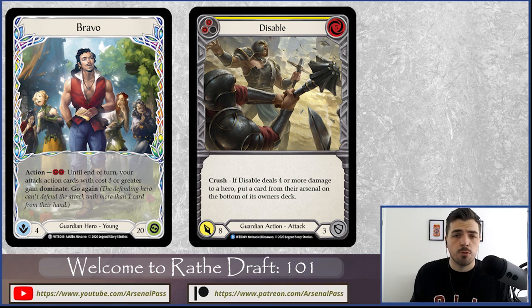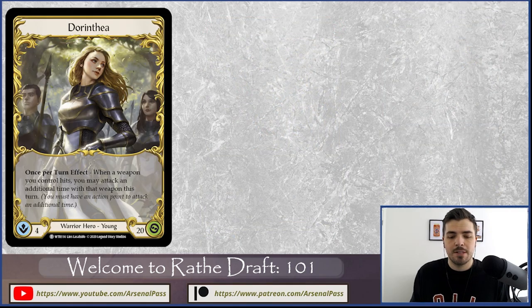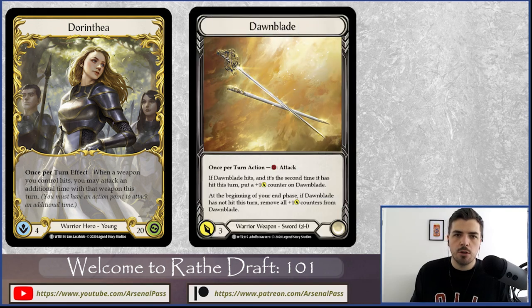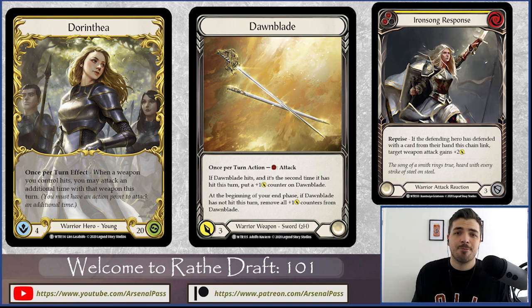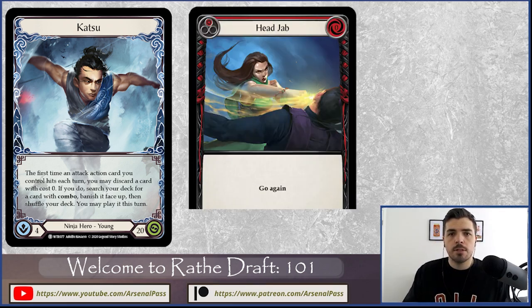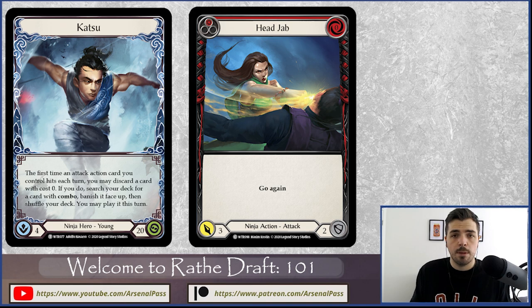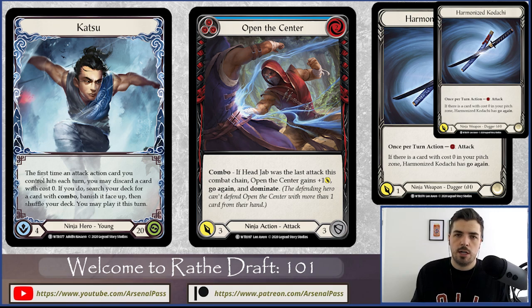Dorinthia, our Warrior, is focused on attacks with her Dawnblade weapon, thinking about how she can give additional attack buffs either before combat with non-attack actions or during combat with Reprise cards — those attack reaction cards. Katsu, the Ninja, is all about going wide: lots of smaller attack actions, utilizing the dual-wielding Kodachi weapons to chip in damage, and comboing cards together on a chain.